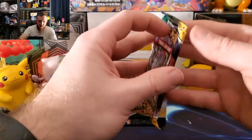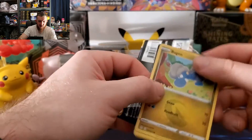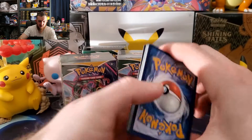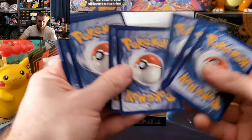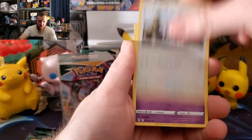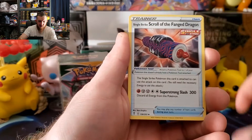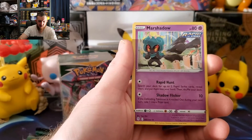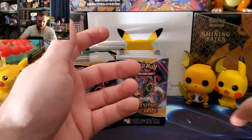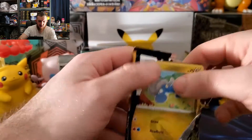There is your first code card. Let's go — Luvdisc, Slowpoke, Flaaffy, Slowbro energy, Golduck, Herdier, Skullcandy, Jangmo-o, and a reverse Gigalith and a holo Raider Mars shadow — not too shabby. Let's keep the train rolling.